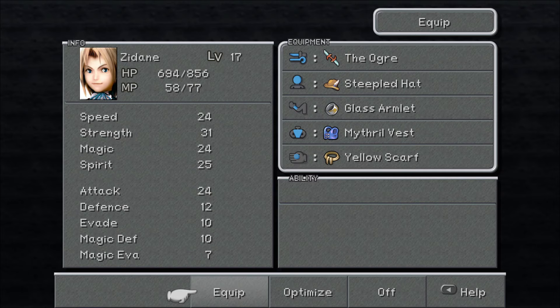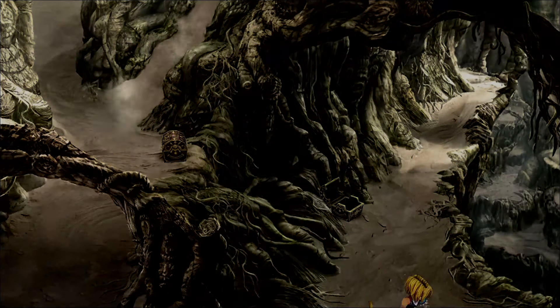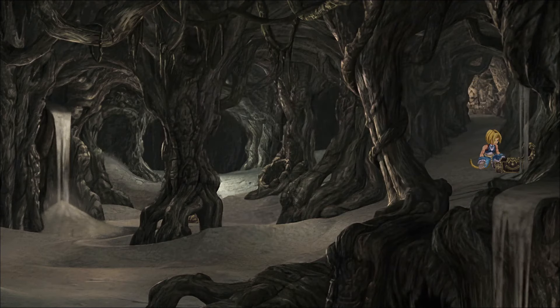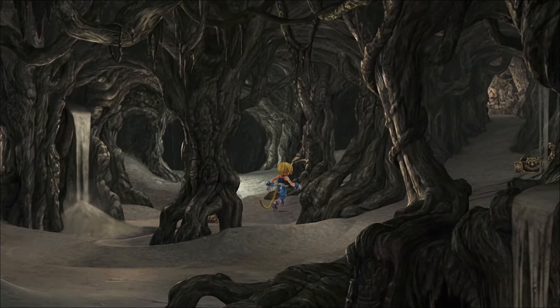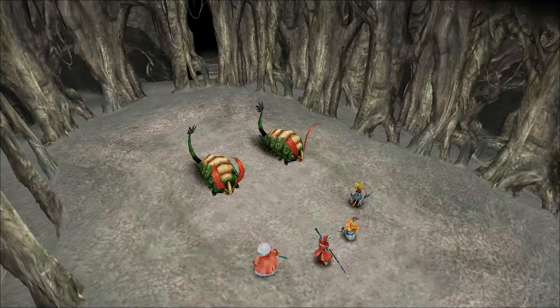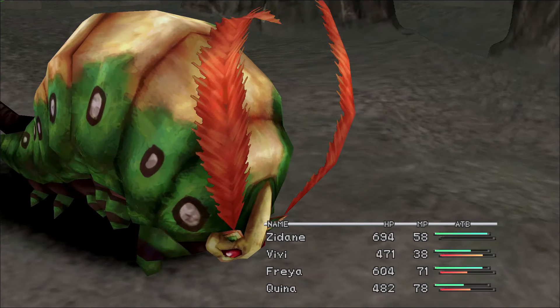Mithril vest — I don't think we have one of those yet. Auto potion. Water damage reduced by 50%, sounds good to me. Maybe we'll fight some stuff with water. Mithril gloves — those we've already had, right? You don't wear gloves, that's Steiner and Dagger. I've not finished exploring this room.